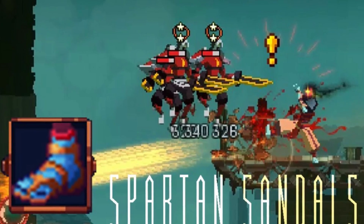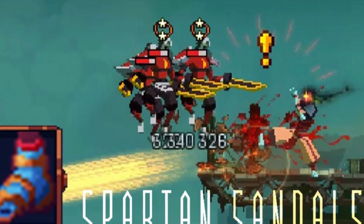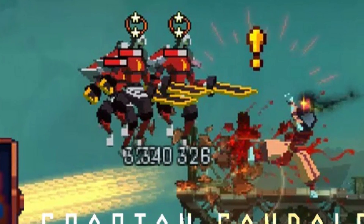That kick causes him to fall to his death in a seemingly bottomless pit below. And in Dead Cells, when you use the sandals, you front kick your foes, which knocks them backwards. Do it when they're standing next to a ledge, and they'll take even more damage from the fall.